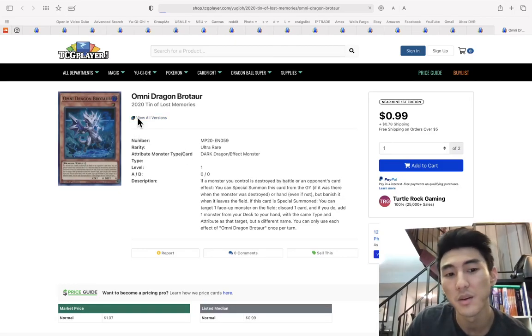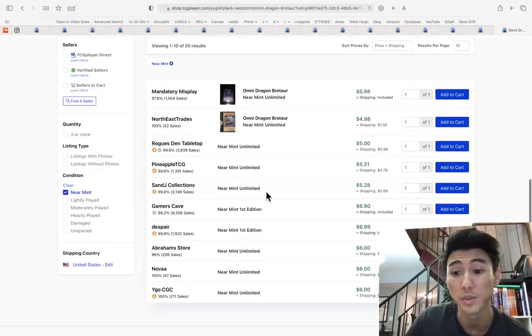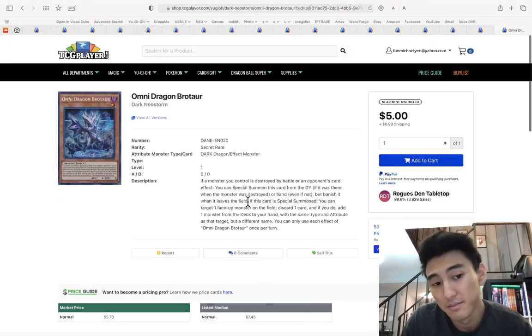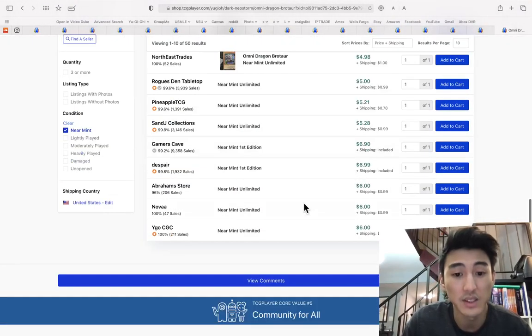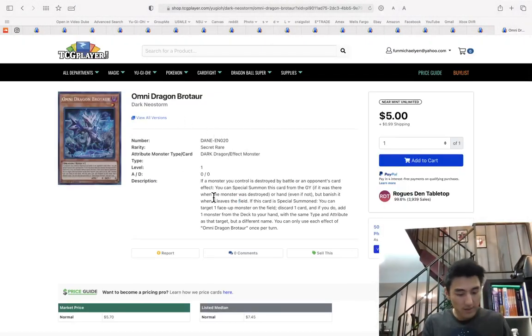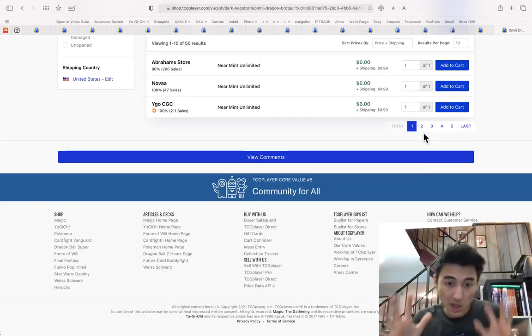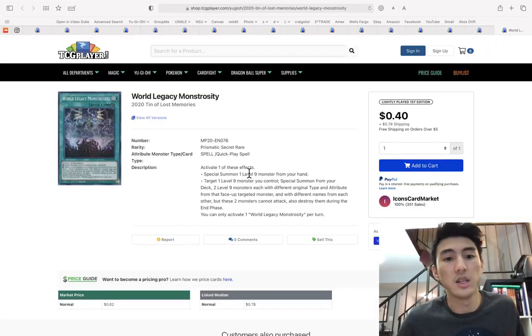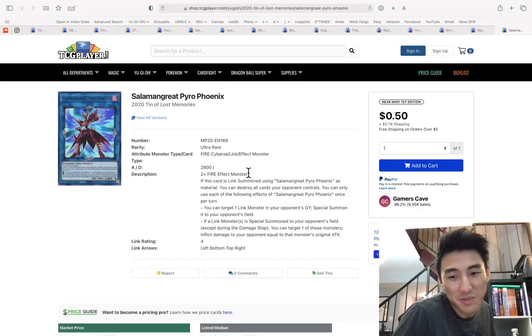Dragon Maid Changeover is an option instead of Tidying in my opinion. House Dragon Maid is a dollar. Omni Dragon Brotaur — the secret rare hasn't been bought out yet, literally the same cost it's always been. But I can definitely see the secret rare being bought out. Get a playset of secret rare Omni Dragon Brotaur before it's too late.